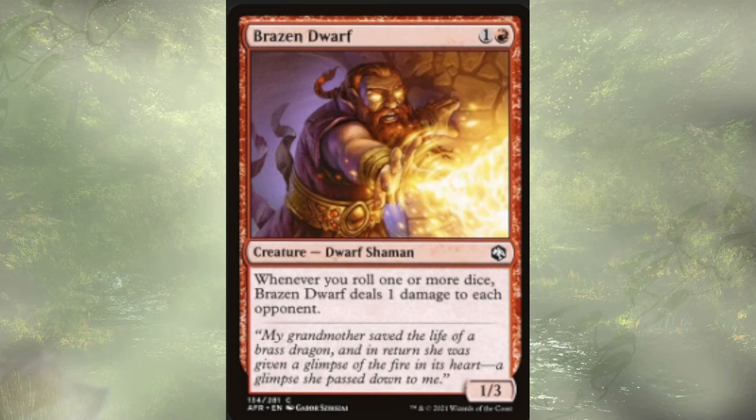Brazen Dwarf follows up those Ancient Dragons. Whenever we roll one or more dice, he's going to deal one damage to each opponent. Much more budget-friendly — those Ancient Dragons are very expensive to pick up, but very strong. So that's any time we activate Mr. House or any of our dragons attack. We're dishing out damage, and we have a lot of other dice rolling happening, so I think Brazen Dwarf is going to go a long way in this deck.